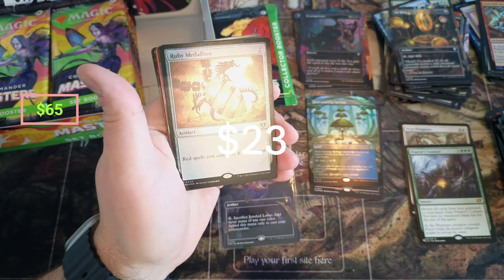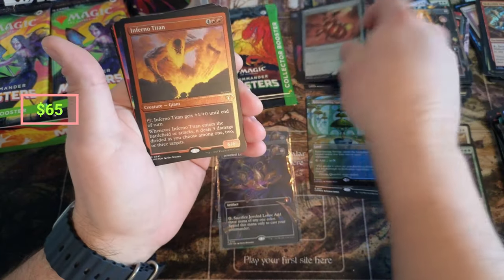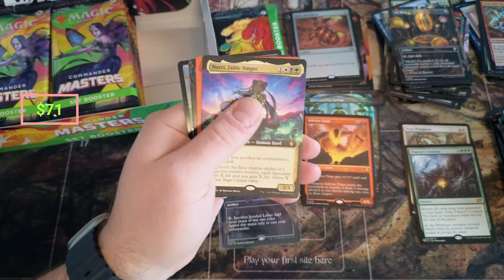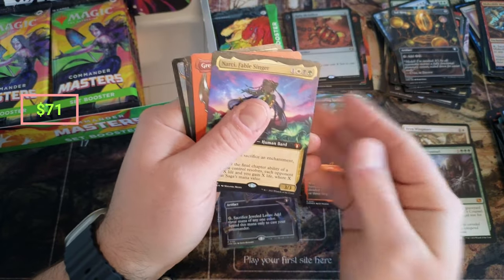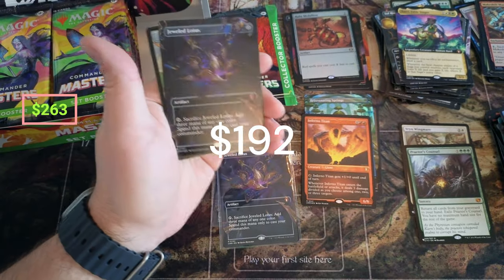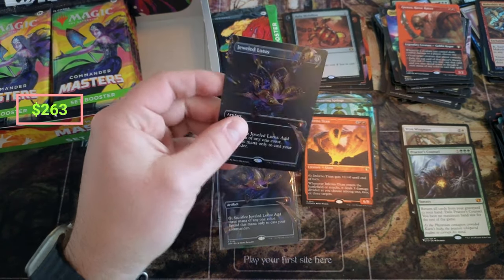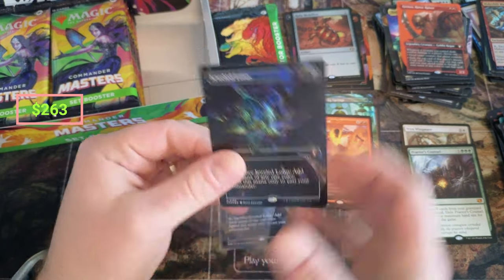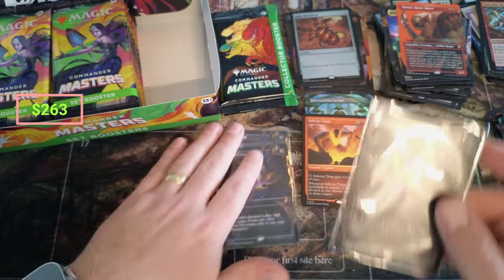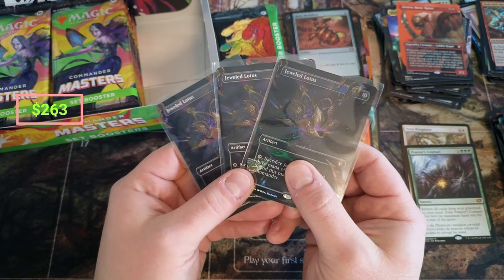Oh my God, what do we got here? Titan. Got the singer — no way, no way, no way. Oh my God, do you guys see what's coming here? It's three and it's a foil — it's a $200 hit. Oh my God, this is insane! I might have to just get this video out there so everybody can see this. This is just incredible. Wow. So now we are at three borderless Jeweled Lotuses, one of them is foil.